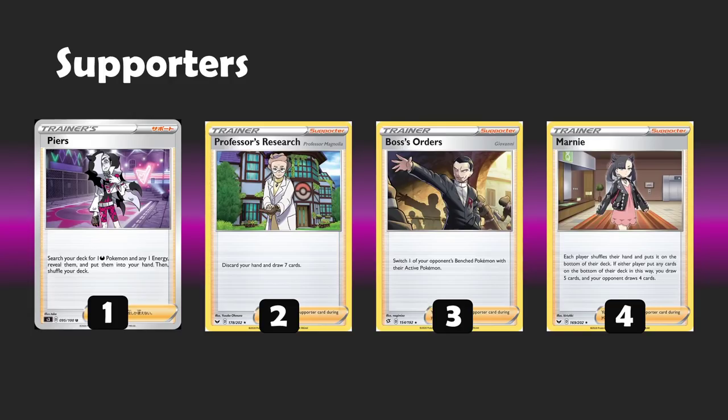Research still offers some good dump-and-draw. We have a fairly high Boss's Orders count — we can't use Eldegoss here, so three to four copies of Boss is more or less the right number, so you can pick off multiple prize Pokemon. Marnie is my most favoured supporter in here because we already have such high counts of ball search and Crobats that we can fall back on post-Marnie, and we have Viridian to reduce our hand size further. We can really disrupt our opponent's hand while always being able to top up our own.